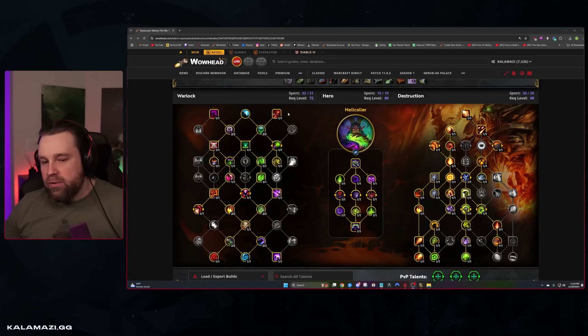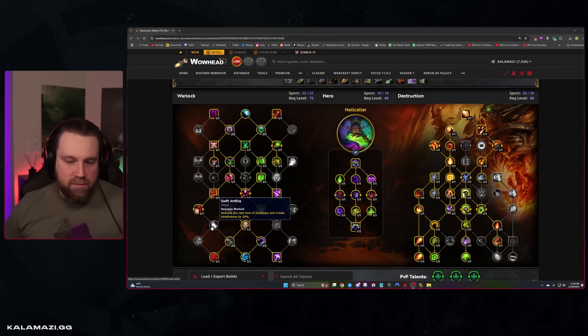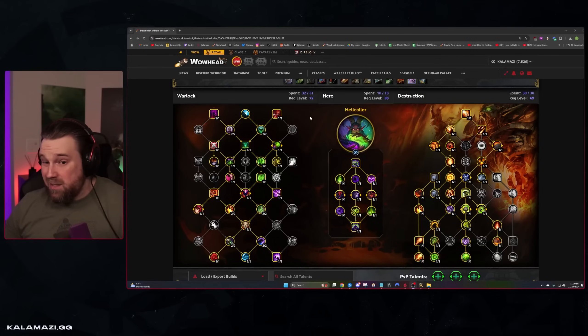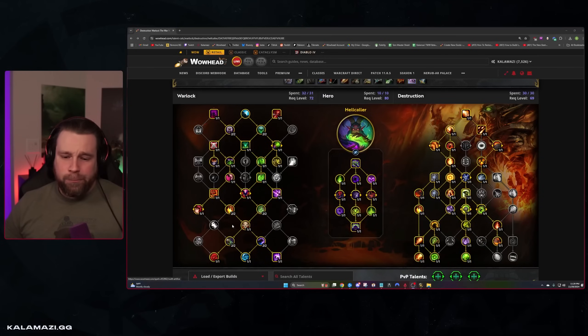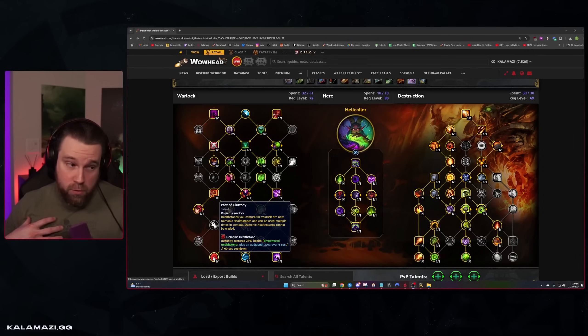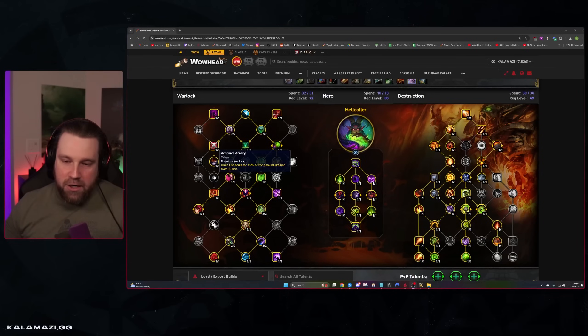Some players do opt to grab Swift Artifice, more in a raid setting, and I've seen some playing it in M+ by pulling a point out of Feldom. But for the most part, this is typically what you're going to run. The downside is you've got some utility like Shadow Fury. Soul Burn is nice. You have Pact of Gluttony, which is very strong — the Warlock having one-minute healthstones. The cool thing about the Warlock class tree in general is that we have a lot of defensives; we are very tanky.